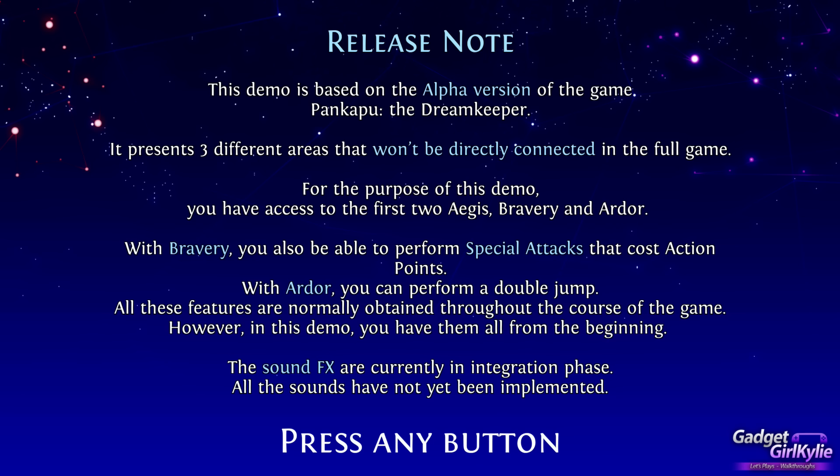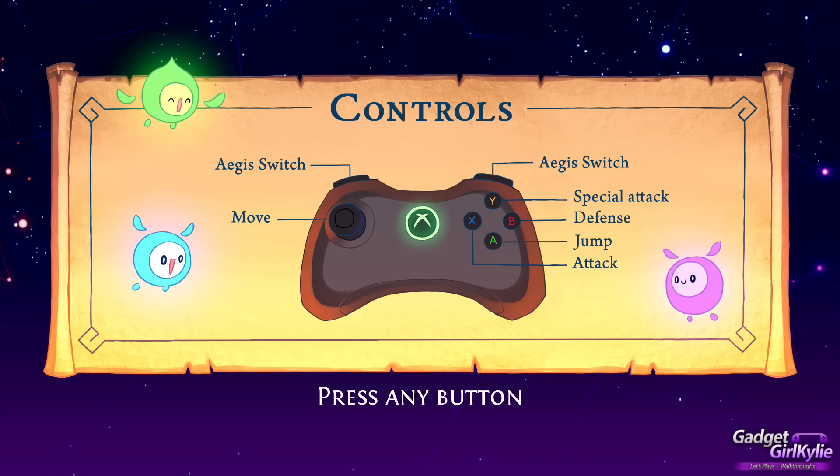Release note: this demo is based on the alpha version of the game Pankapu: The Dreamkeeper. It presents three different areas that won't be directly connected in the full game. You have access to the first two ages — Bravery and Ardor. With Bravery you can perform special attacks that cost action points; with Ardor you can perform a double jump. The sound effects are currently in integration phase and not yet fully implemented, so please bear that in mind.